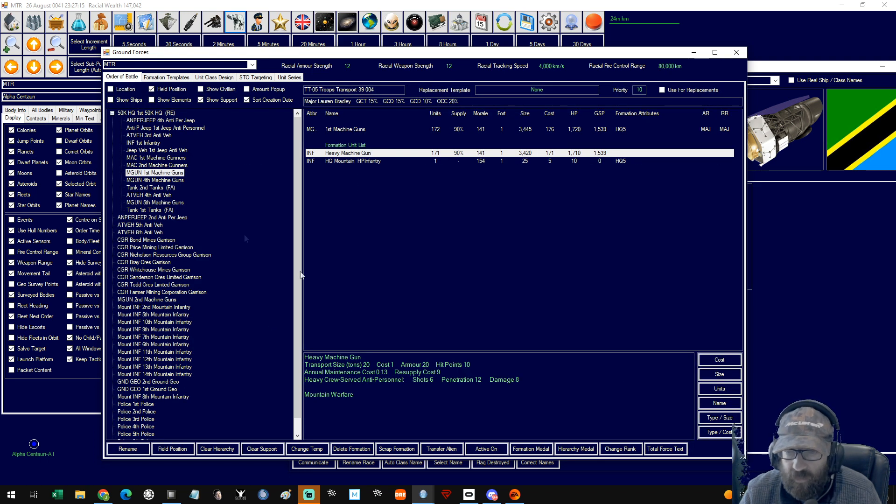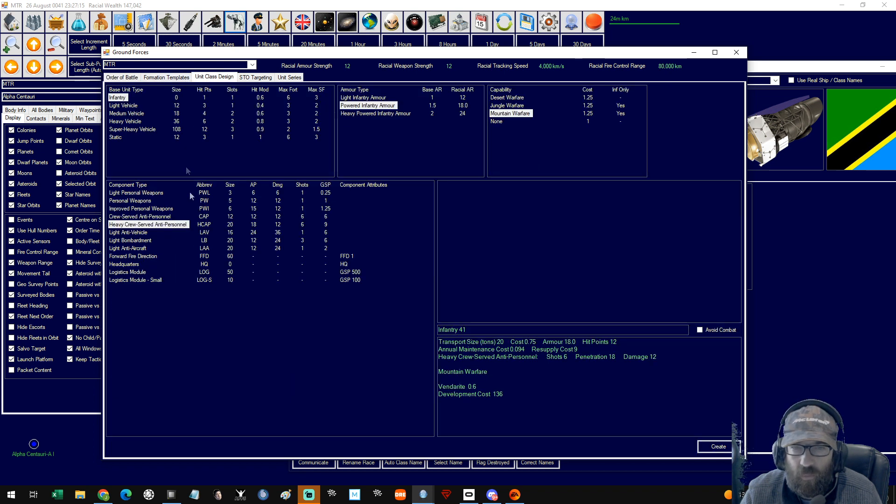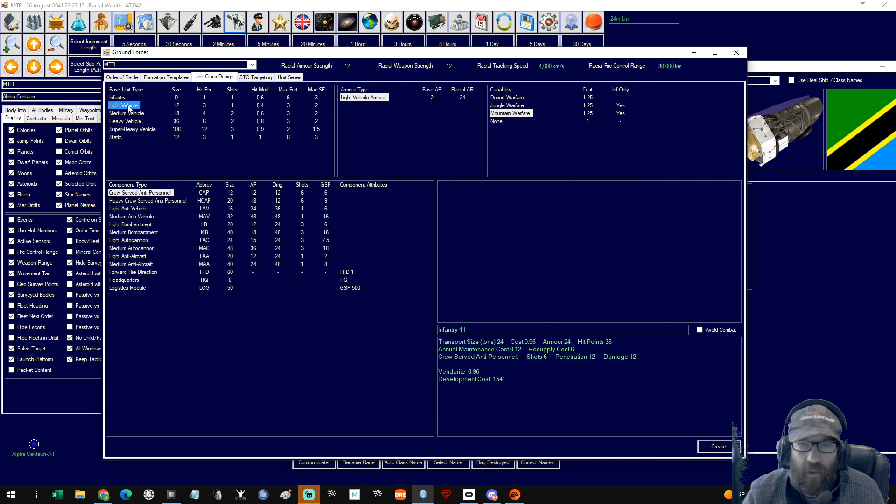How many shots did they have? Six shots, only 12 penetrations and 8 damage — that's not enough because they're 10 hit points. So they need to roll a critical, if that's a thing. So yes, these new infantry 41 units will now take those out. That's the infantry ticked off — infantry versus infantry, totally destroy them.